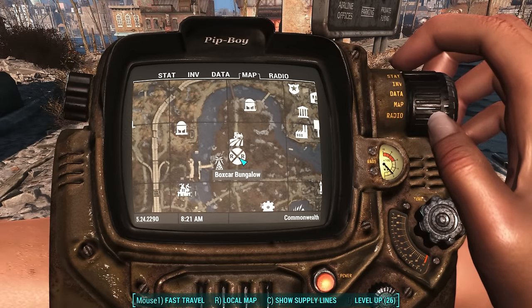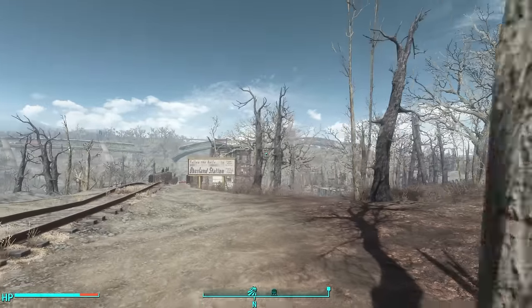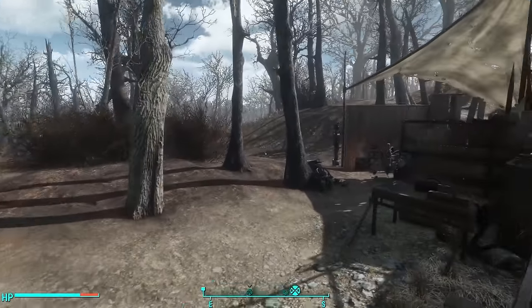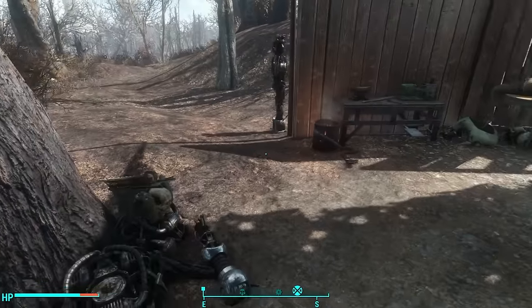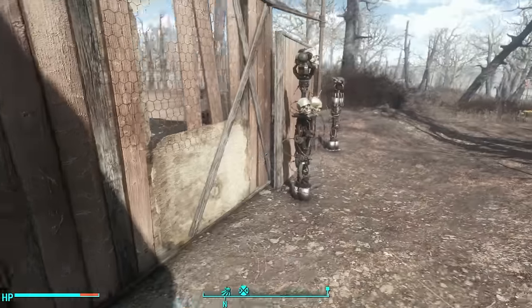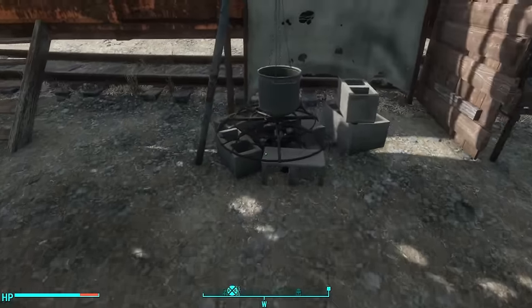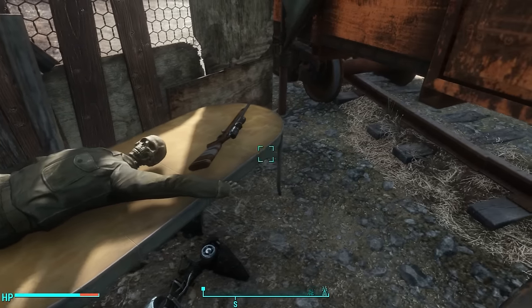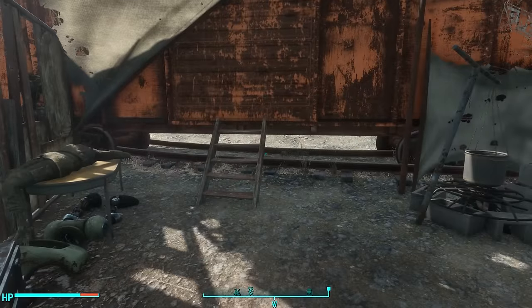Next up is Boxcar Bungalow, located at Oberland Station. There's Oberland Station right over there, and this is a new boxcar on the tracks leading north out of Oberland Station. There's a weapons workbench outside and lots of decorations, including what I think are Assaultron laser turrets — I don't know if they work. There's a cooking station, an armor workbench outside, and then it looks like a dead body out here with a hardened sniper rifle. You find out later that this is actually the previous owner of the home — Allen.